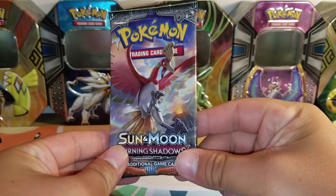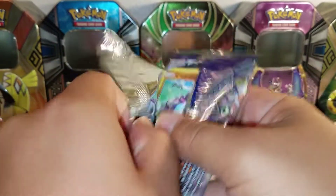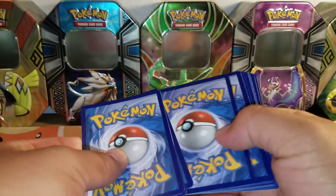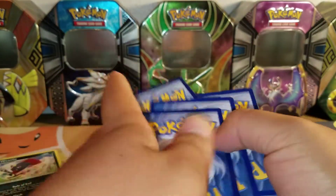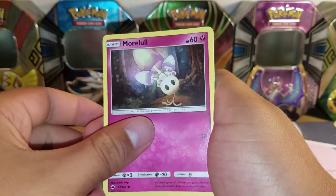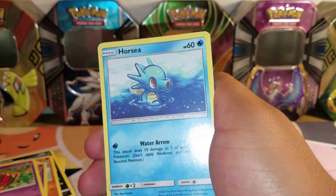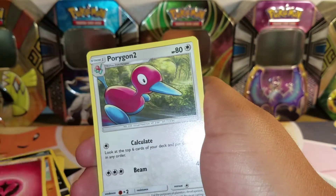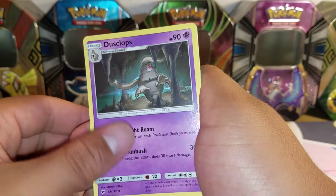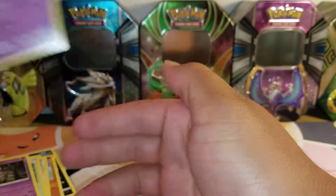On to our last pack — hopefully there's something else in here, maybe a Holo, but only time will tell. We've got Crab Brawler, Morlal, Sand Guest, Venipede, Horsea — I think those were all new commons for me. Fairy Energy, Porygon 2, Potown — that's a new one — Dustcloth — I think that's also new. Reverse Hollow Weavile, that's a Rare, and a Toxicroak, Regular Rare.